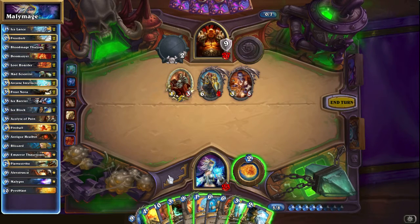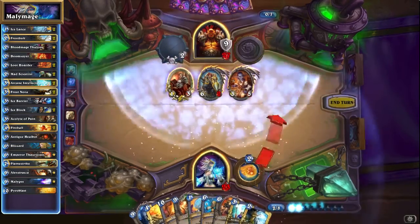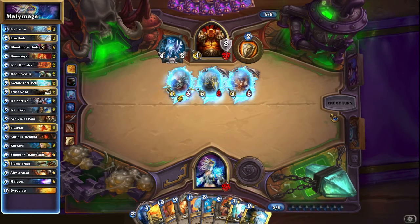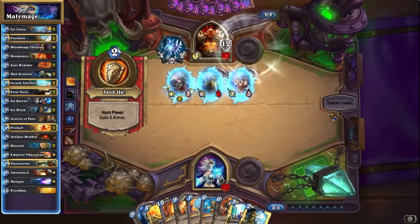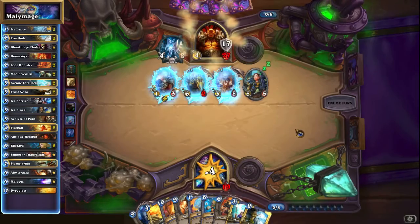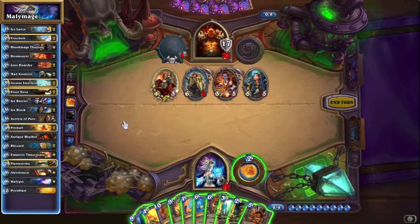If we get a full combo that would be Emperor on double Frostbolt, double Ice Lance - I don't think we can wait that long. We need to draw a lot of cards. Oh my gosh, it's so much armor. How am I ever getting through that? I need to get it on multiple turns. Can we even - that is eight, that is 15, that is - no, this is lethal. We need to Blizzard here, gives him a card but there's not much we can do about that.